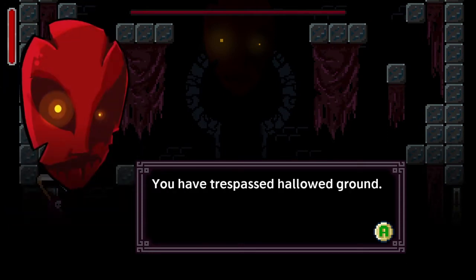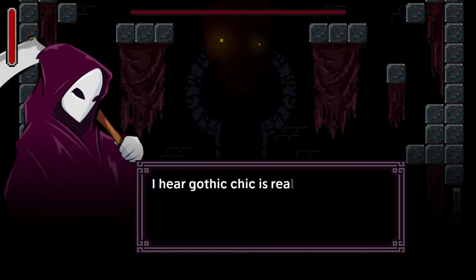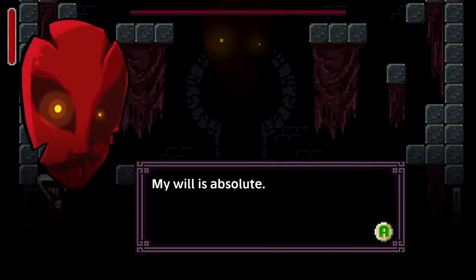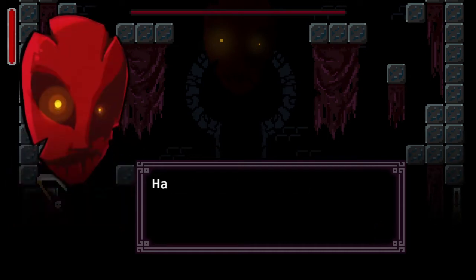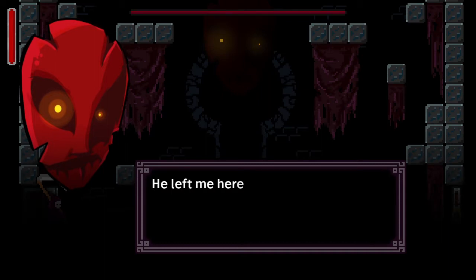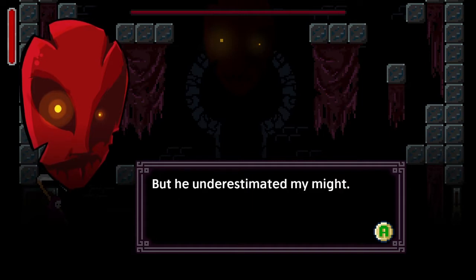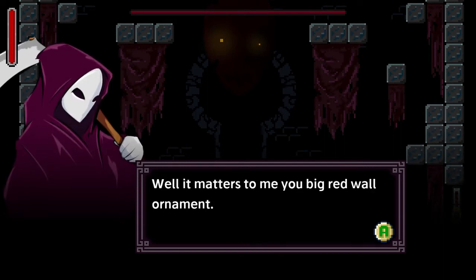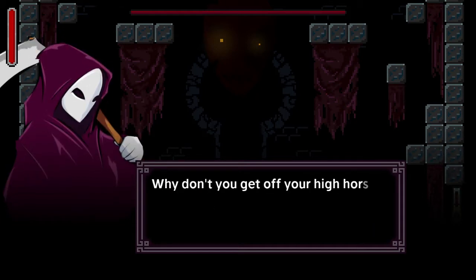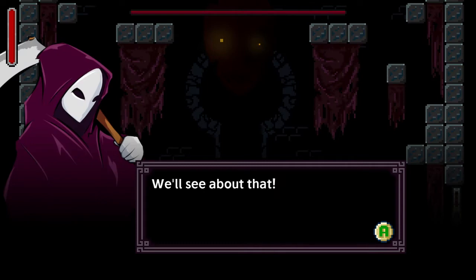'You have trespassed on hallowed ground. I am the guardian of this place.' I love what you've done with the place — I hear gothic chic is really in this fall. 'My will is absolute.' I'm here looking for the king, I have no quarrel with you. 'The king is a fool. He left me here to govern over the death of all things, but he underestimated my might. You will never find him.' Well, it matters to me, you big red wall ornament. Why don't you come down here and tell me what's going on? 'Nobody leaves my chamber alive — or dead for that matter.' We'll see about that.